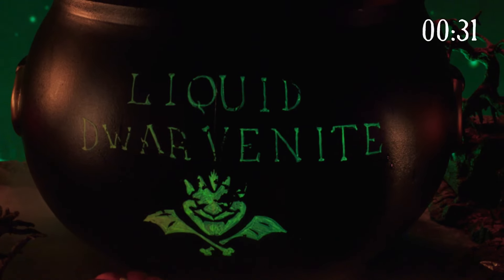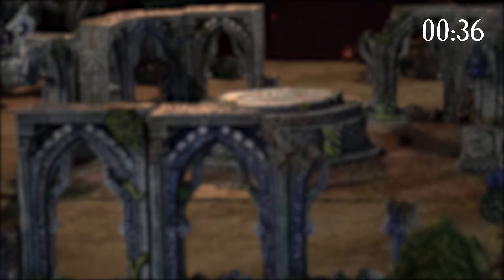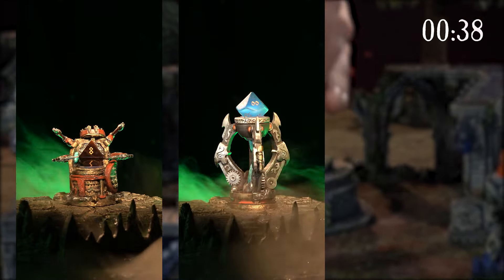We cast in Dwarvenite, so your Reliquaries will last for generations. Each theme consists of three sculpts: a throne, a pedestal, and a hero.